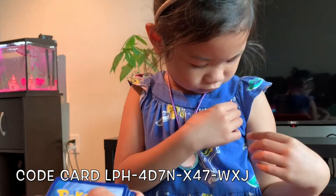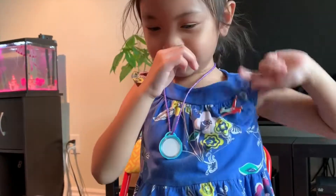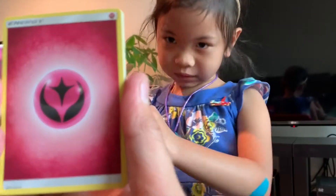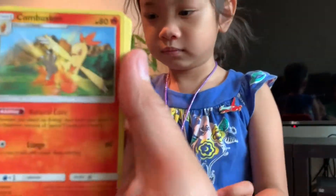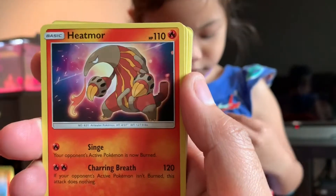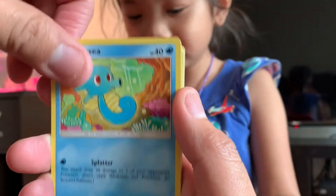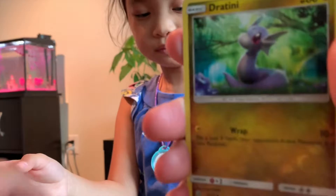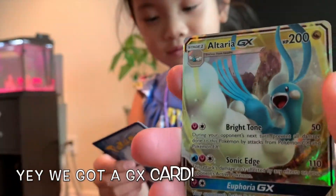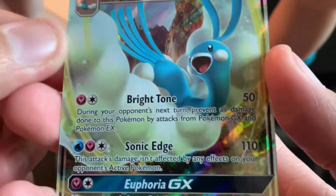One code card. What energy card is this? Fire. A fairy — okay, let's look at the cards: Combusken, Heatmor, Totodile, Jangmo-o, Horsea, Dratini, Togedemaru. Oh, we got a reverse Dratini! And then our last card — wow, first pack we open and we got a GX! It's an Altaria GX — let's see, Altaria GX! Great card.